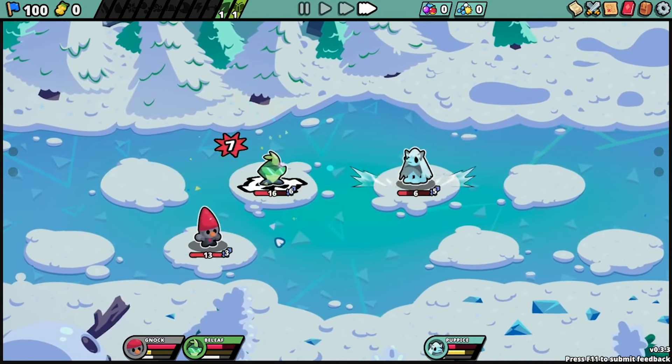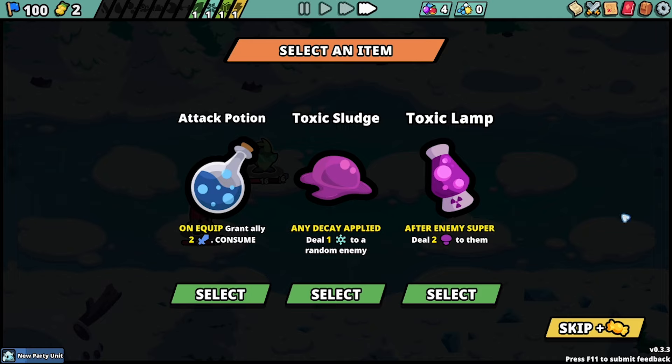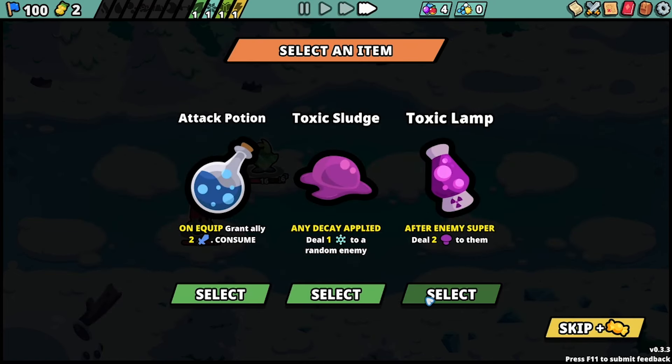Okay, what are we gonna do here? We're gonna take an item — toxic lamp or toxic sludge. I need to actually look at this because the toxic lamp goes for Plasmila which I love, and there's also toxic sludge which goes for plural part ball. Both are great choices. Do I have anything in my shop? We got the shovel — needed that last game. Lucky coin is amazing. I think I want the toxic lamp.